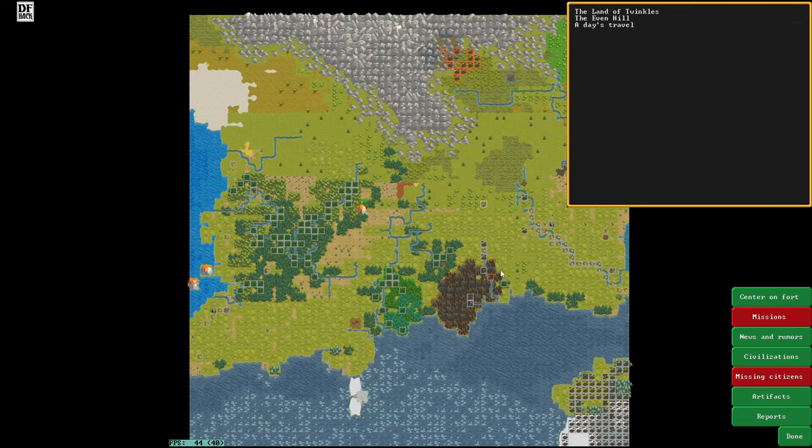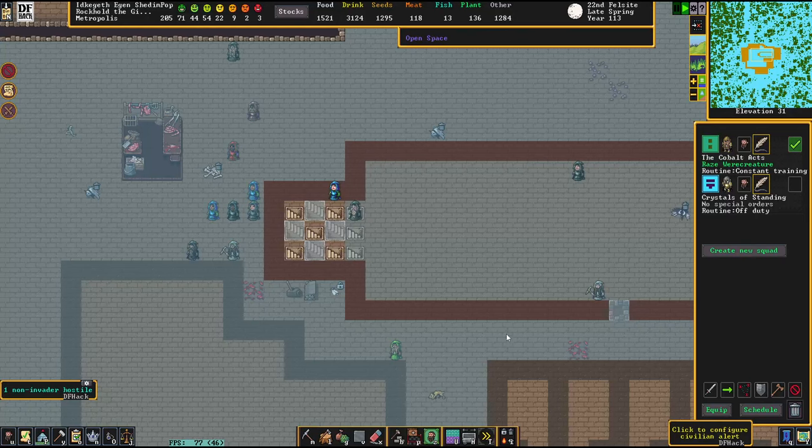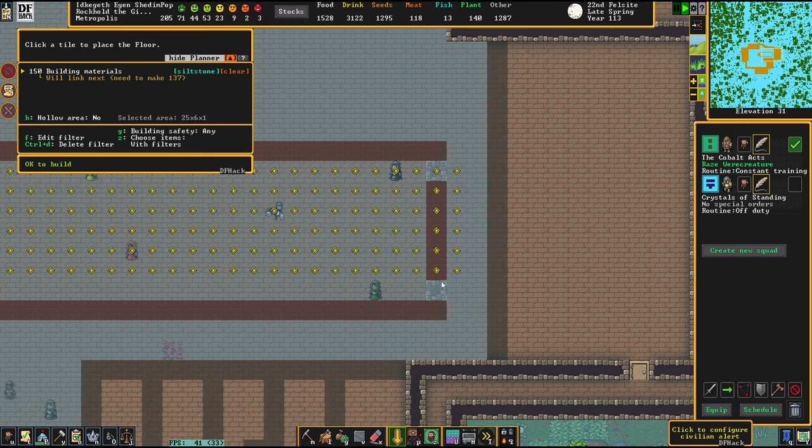Speaking about the Cobalt Acts raiding — you have a job, and that is destroying this place. So go forth and destroy this place, because I see it's still hanging out on the map and I don't like that.